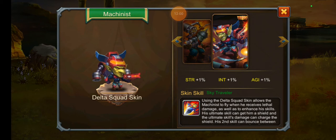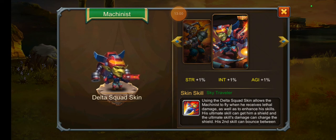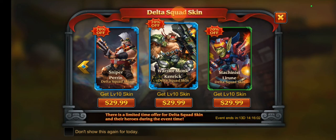Machinist — I don't believe he's worth building anymore. He was only really viable during the Tech Trial time event where a tech team was required. His skin grants him essentially a second life — whenever he receives lethal damage there's a chance he flies up, takes no damage while continuing to attack, then drops back down. His ultimate gives him a shield that continuously recharges as long as he's popping his ultimate, his second skill bounces between enemies, and his third skill fires multiple missiles. It's an okay skin but since the Tech Trial is gone, I don't think it's worth it.